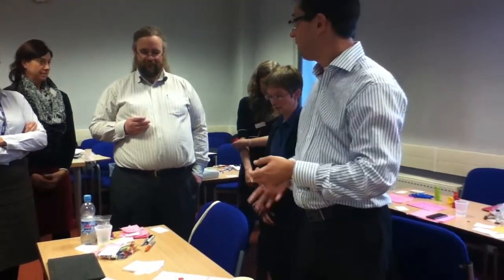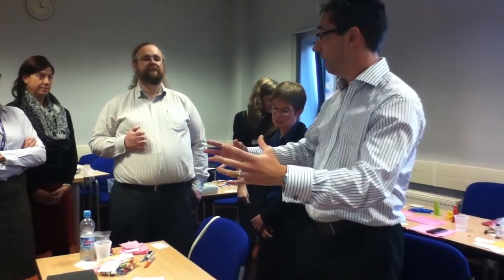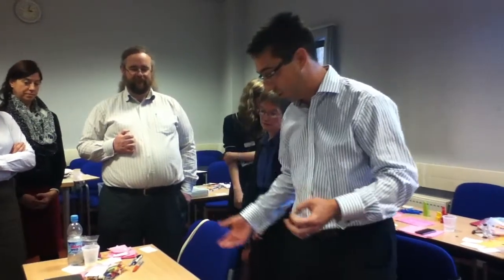The idea is you go around and you're dealt a certain number of cards to start with, and if you can, you form a phrase using the words and the operators that describes one of the things on the board. So if it was Crow, it might be: Black AND Flies AND Bird, or something like that.